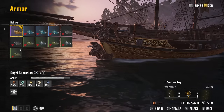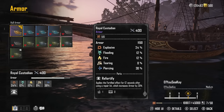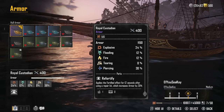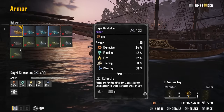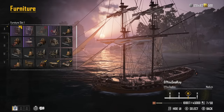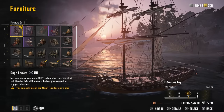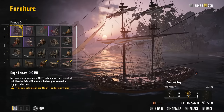For armor I have the Royal Custodian — it has a 400 rating and comes with a perk that applies the Fortified effect for 12 seconds after using a repair kit, which increases your armor by 35 percent. If you're interested in getting the Royal Custodian, there's a video on the channel already. The one thing I forgot to mention in the Padawakang build is the furniture. As my major furniture I have the Rope Blocker.